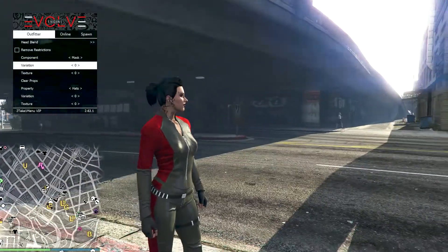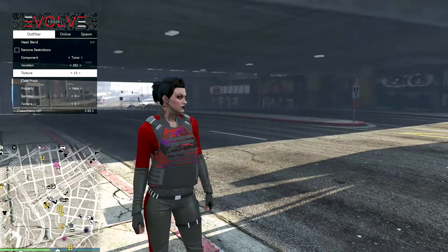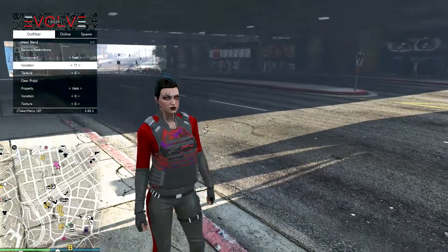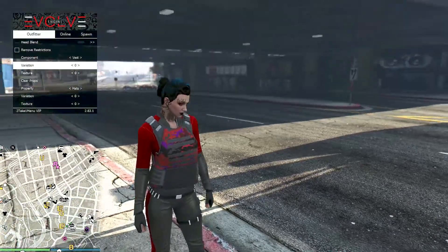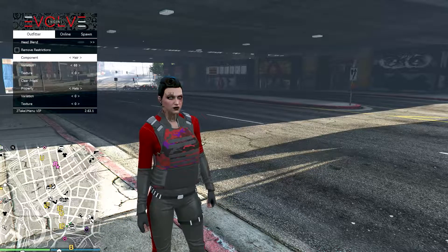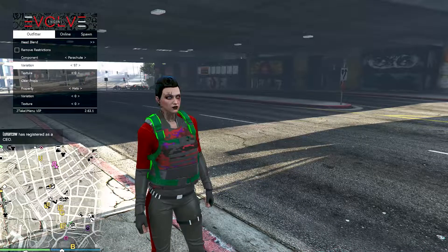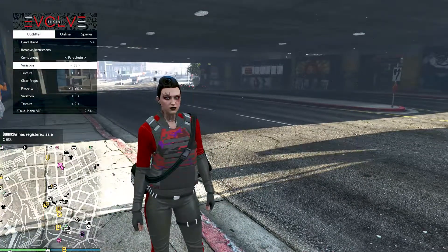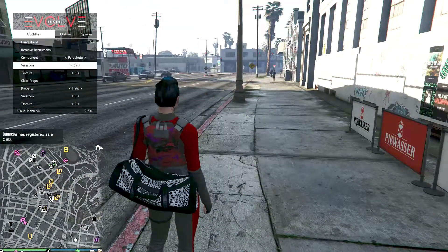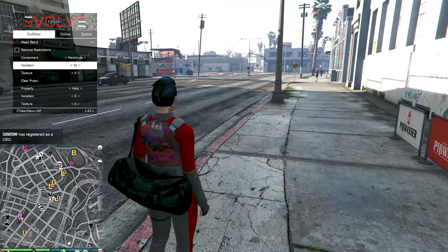We're just a duffel bag right now. As you can see, you can pretty much change your torso to anything that you want — legs, feet, whatever you need. We can make our own accessory mods with this. I think it's in parachute — it's the duffel bags, right? Yeah, parachute is duffel bags, so we can have our bags right here. And we can also save these suits as well.